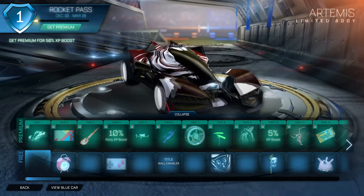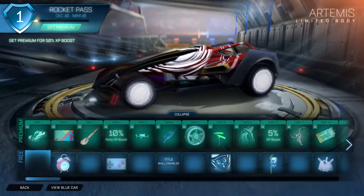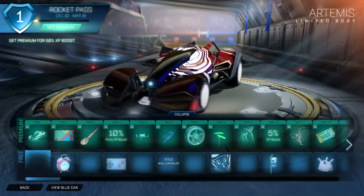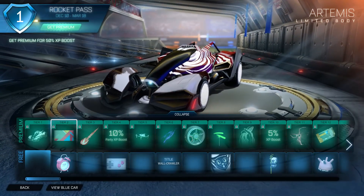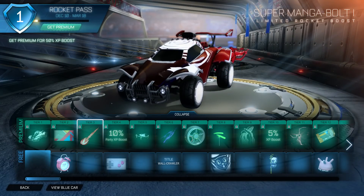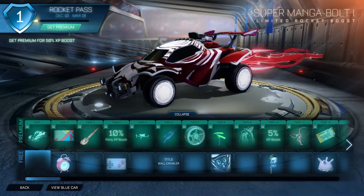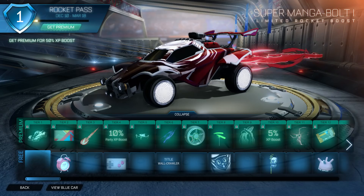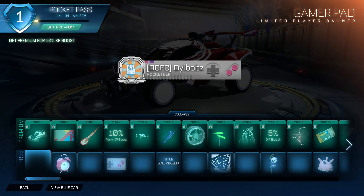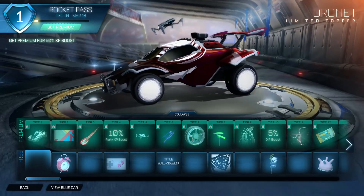So, Rocket Pass — we've looked at these items briefly but we've not seen them in-game. Let's take a look. The Artemis car — this is the first car you'll get. Honestly, it looks pretty decent. I'm going to say right now, it's not my favourite and I don't think I'll use it that much. I still think the Maverick was better, but it's decent. We have the Abstract Banner, which looks really cool. We have this Alarm Clock Topper. We have the Super Manga Bolt Boost — it's painted and these will look really cool. And then we have a Player Banner Gamepad and a Topper which is one of the drones — that looks really cool, actually, having that on top of your car.